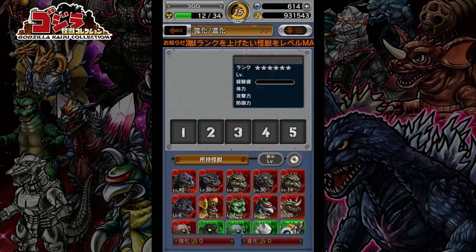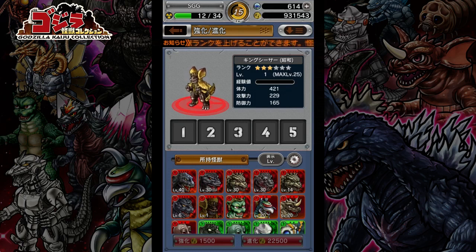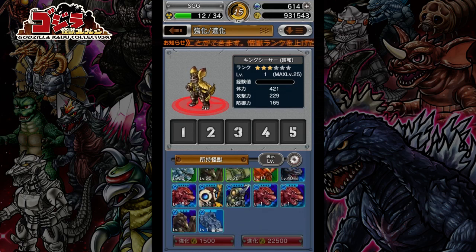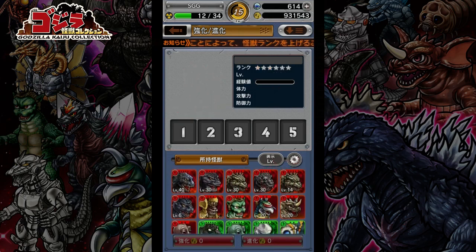You click the topmost one and there you go. This is where you can bring your monsters — low-level ones, ones that are not maxed — and level them up with either other monsters that you have collected, or these special colored vehicles that you can get from event areas. They don't show up very often; they're pretty rare.